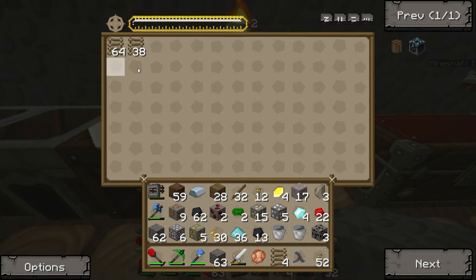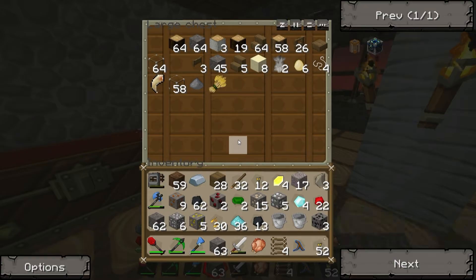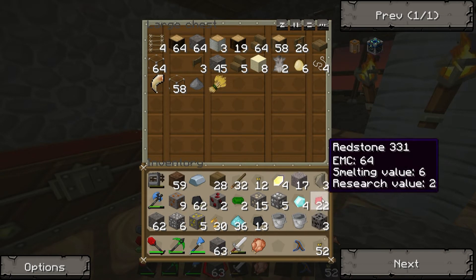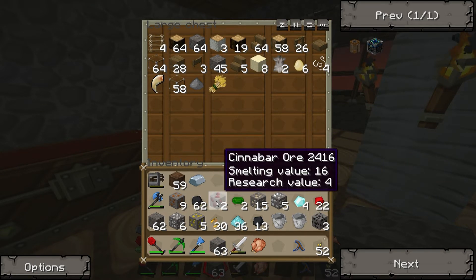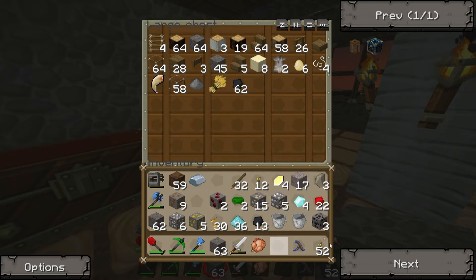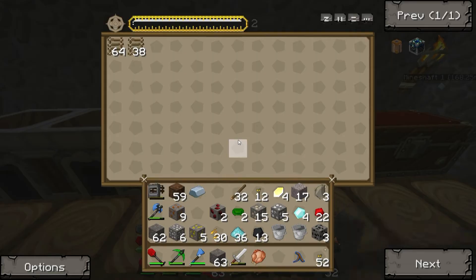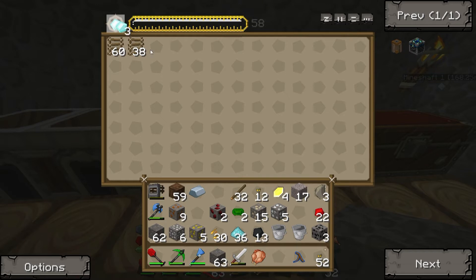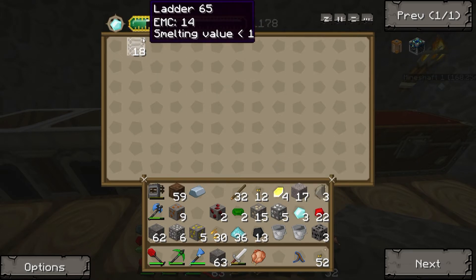Uh-oh. My inventory is full. Let's go over here. Let's dump some stuff in there. Alright. We'll just make... Whatever. Alright, we've got four diamonds. Let's put one in there. And you can see it just eats them up. And now we'll put some of this in there.